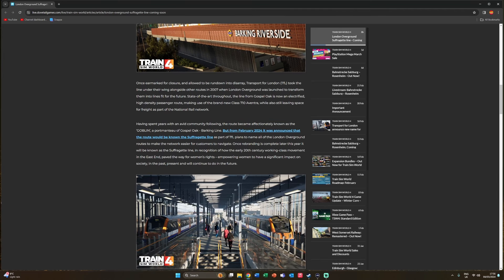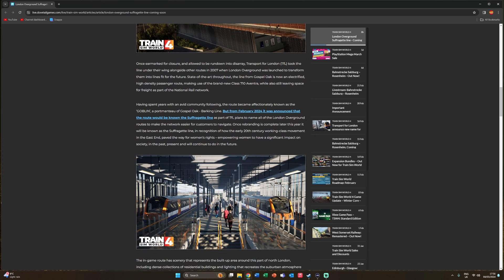The article also covers the name change. Having spent years with an avid community following, the route became affectionately known as the Goblin, a portmanteau of Gospel Oak to Barking Line. But from February 2024 it was announced the route would be known as the Suffragette Line as part of TfL's plans to name all London Overground routes to make the network easier to navigate. Once rebranding is complete, it will be known as the Suffragette Line in recognition of how the early 20th century working class movement in the East End paved the way for women's rights.